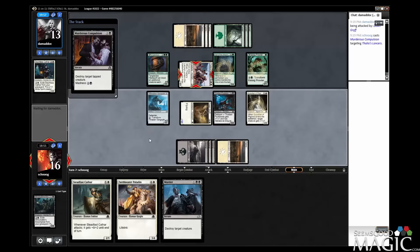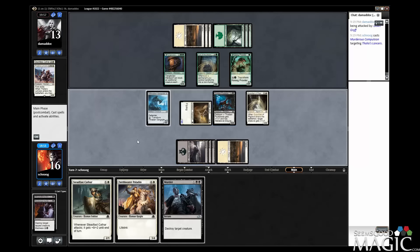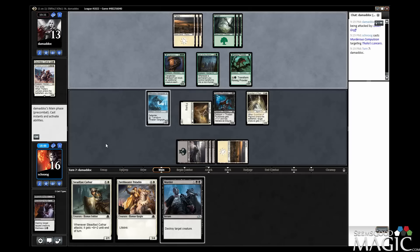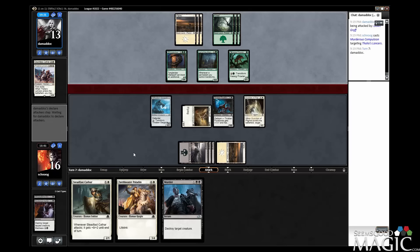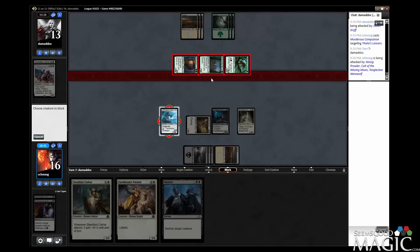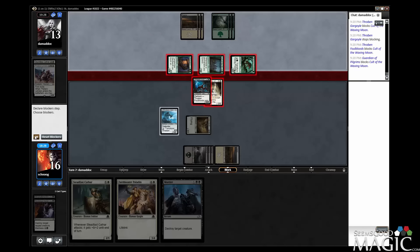Compulsion resolves. So let's see — Prowler, that's a 4/4. That's a lot of things to deal with. I'm guessing they flip the Prowler — it can't be blocked by more than one creature, so there's really nothing I can do about that. But if they send the Colts, I might just double block it, because I don't want to take nine — going to seven feels bad. I think I have to double block this. I don't like it because this is asking for a blowout, but that's a lot of damage. Did we see tricks from them before? I don't think we did.